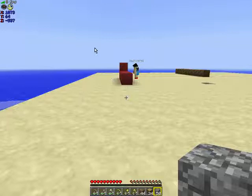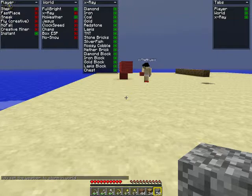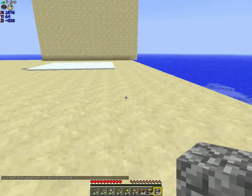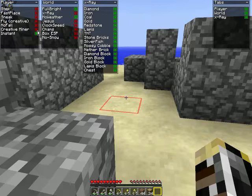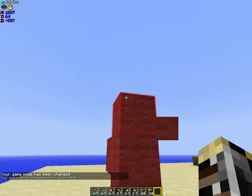No weather. Slash weather storm. It's raining — no it's not. Fast place. See, fast placing. Creative miner — slash GM. So yeah, quickly griefing. See, it's like gone in an instant.